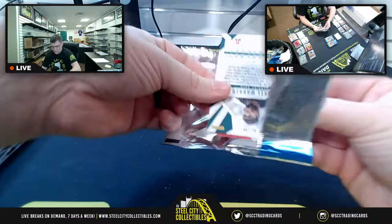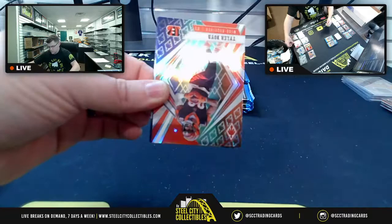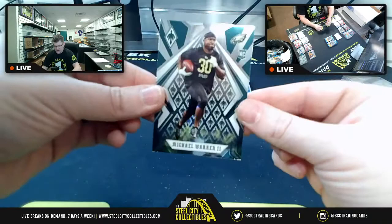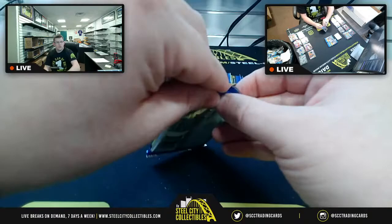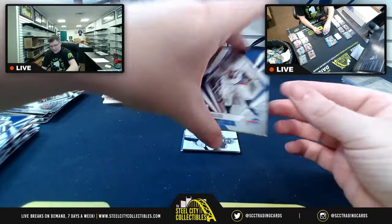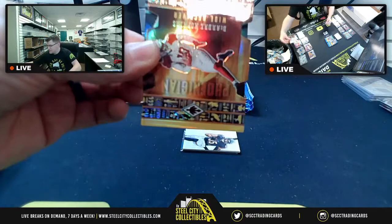Patrick Mahomes base card. Tyler Boyd and Game Over Justin Tucker. Upside-down rookie Michael Warren II. Then out of nowhere — Josh Allen pulled. Host gets excited: what is this?